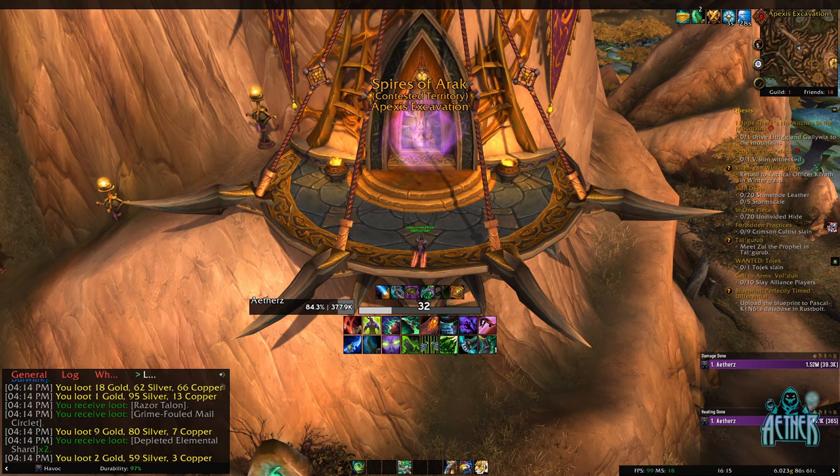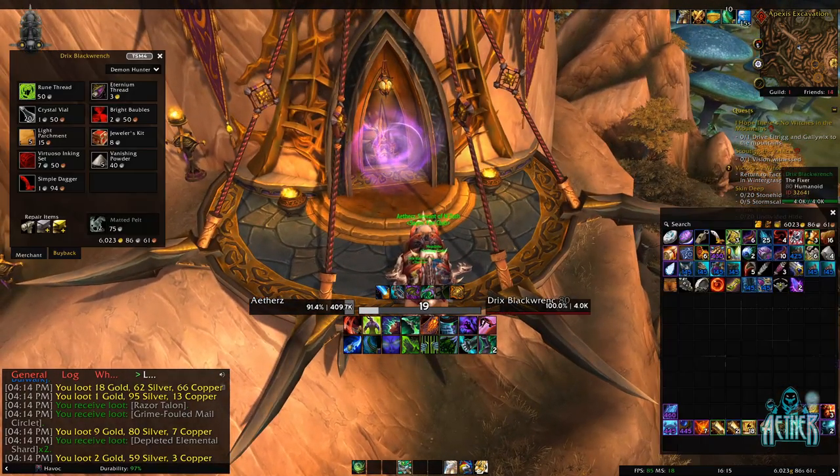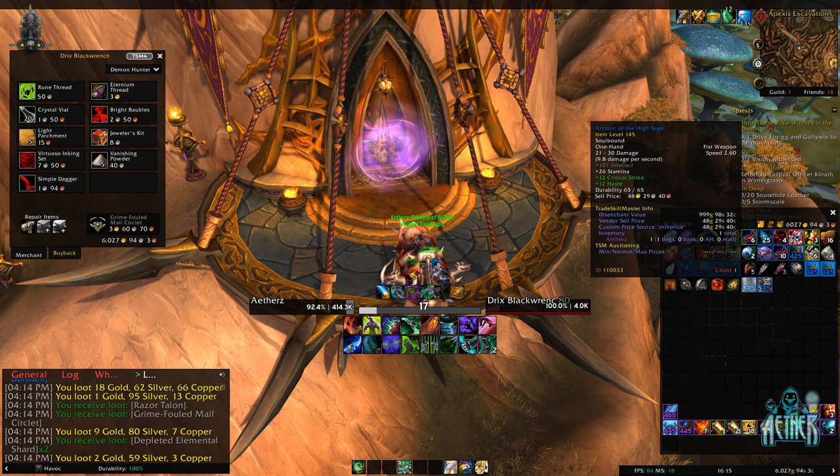The amount of gold earned from one run can fluctuate between 350 and 450 gold, which results in an average of 4,000 gold per 10 runs of instant lockout. It's possible to get all 10 runs completed in approximately 30 minutes, or 40 minutes if you're chilling.